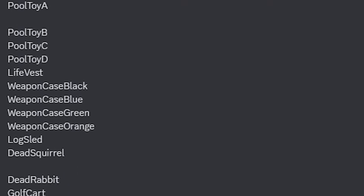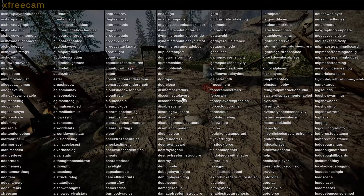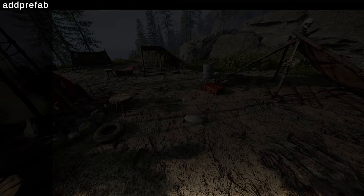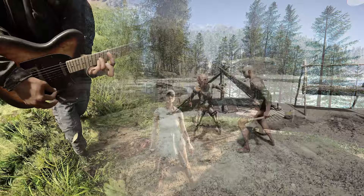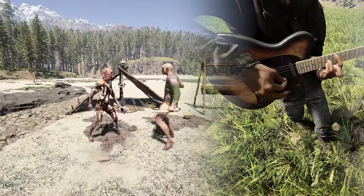For a full list of prefabs check the description, but let me show you what these things do. If you want to make the cannibals do some crazy things, try this in the middle of their camp. Different cannibals interact in different ways, and this is probably the best one I saw. It's so wild.